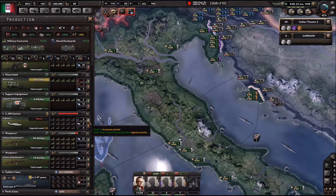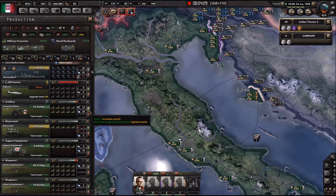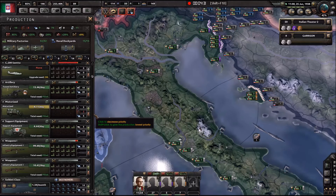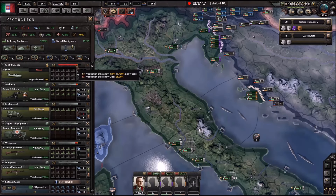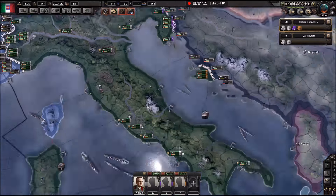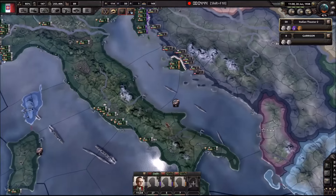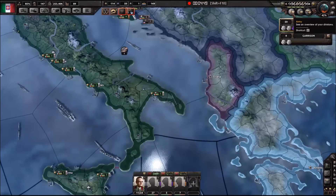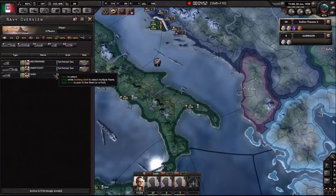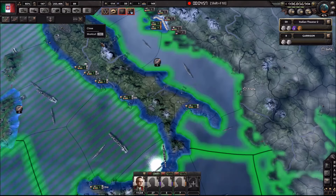Let's start actually making some fighters - let's get to the top I guess. Look at the battleship - nice, that was quick. Where does that actually spawn? Main fleet, 4 battleships - that's nice.